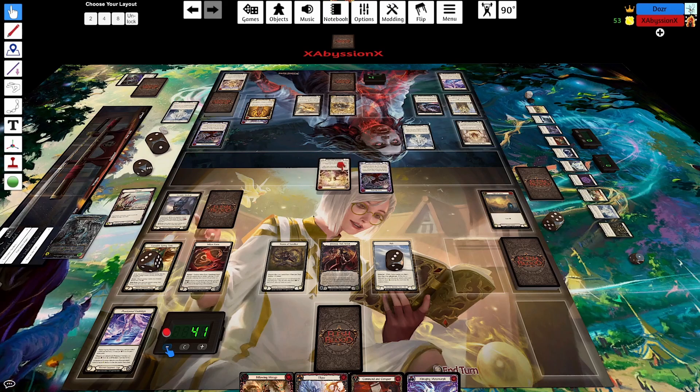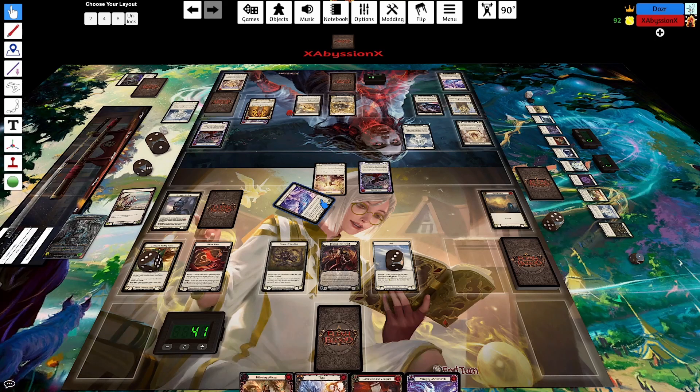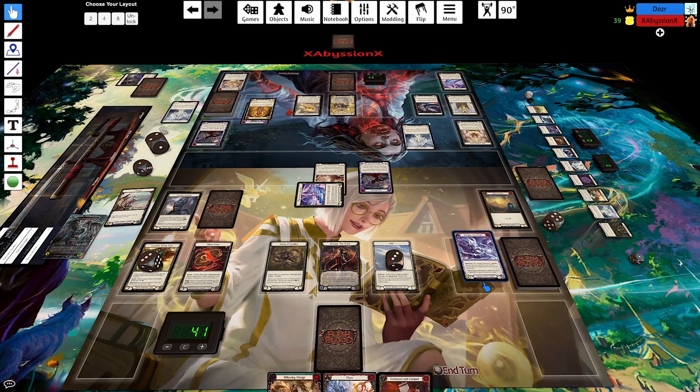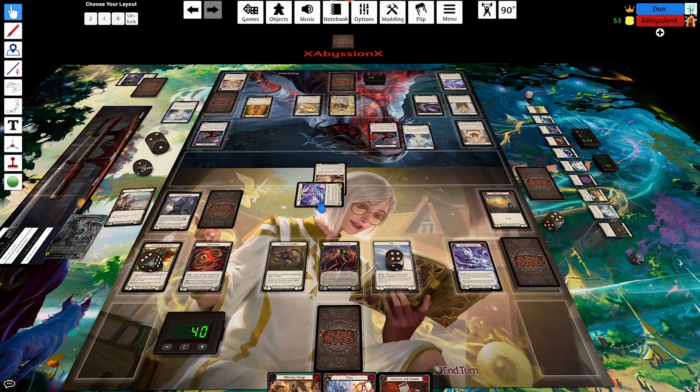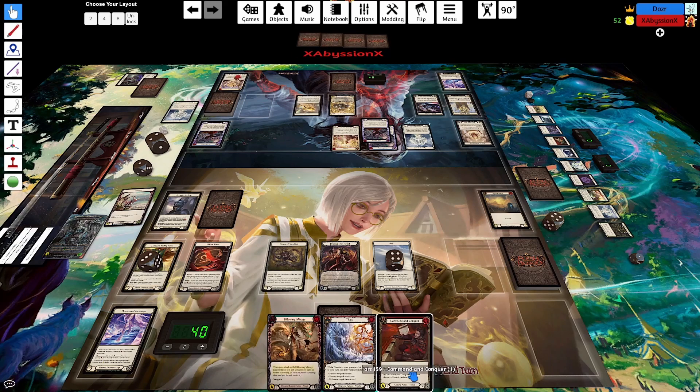Coming in for 2. I think I will block with Footsteps on one of them, pitching my Metamorph - I'll gain an ash and take one. I will play a second Haze Bending - that's concerning. I wouldn't have drawn Lead the Charge yet based on my deck list, so not too sad.